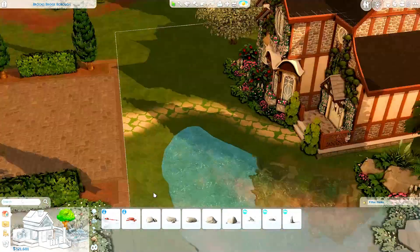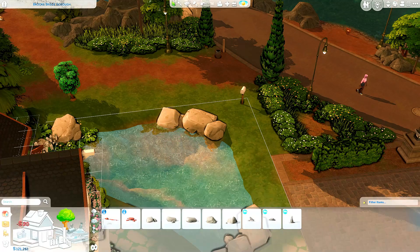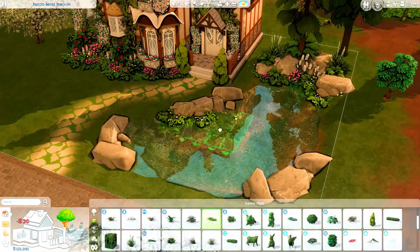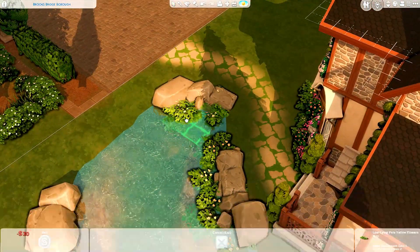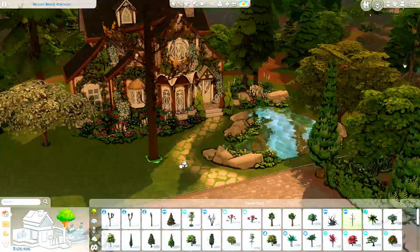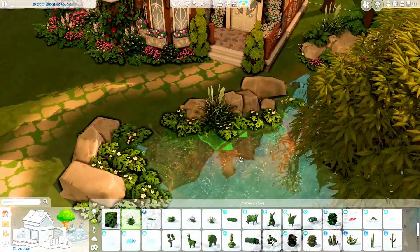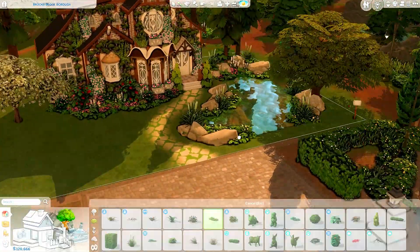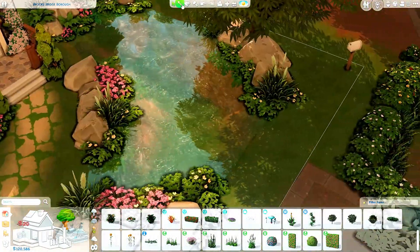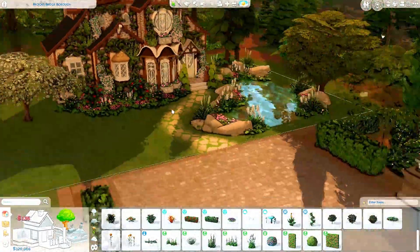The house is pushed all the way back to the back of the lot, so there is no back garden, but there's a lot of space in the front for sims to do whatever they want. I didn't really know what to do for a spellcaster's house back garden — I couldn't come up with any ideas. So I thought: let's push the house back and frame the front to make it look really fairy tale-esque. The pond is almost finished at this point.